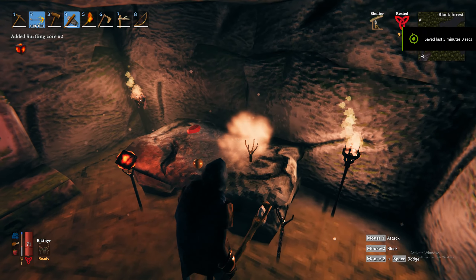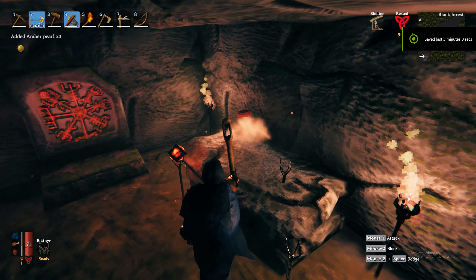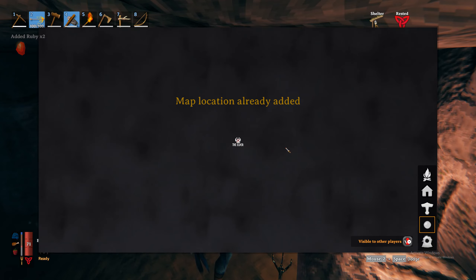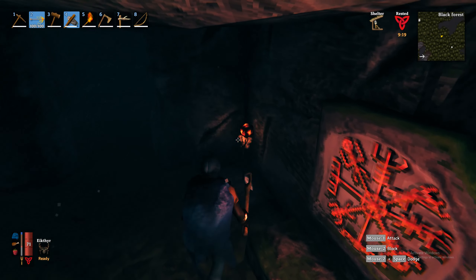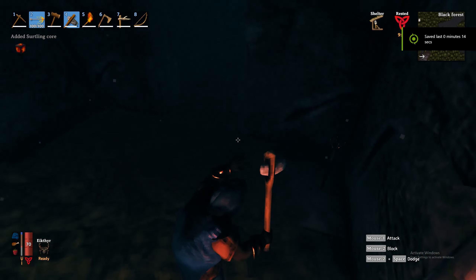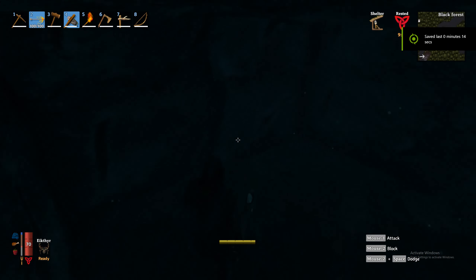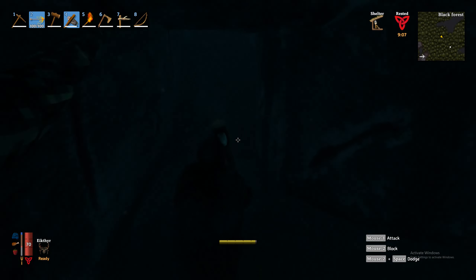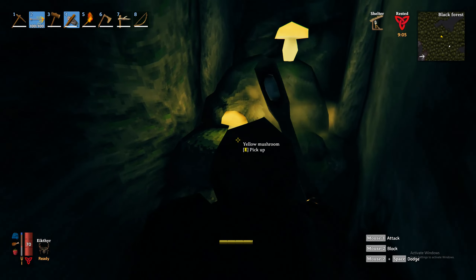These are the surtling cores, so you want to pick those up. You might also find rubies and amber. Now, if you find any of these rune stones in the burial chambers, make sure you read them, because the ones in the burial chambers sometimes unlock locations on the map and place a marker on the map for you.